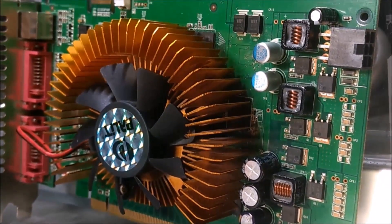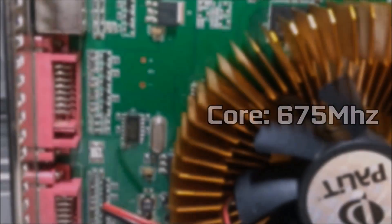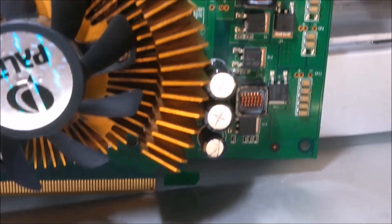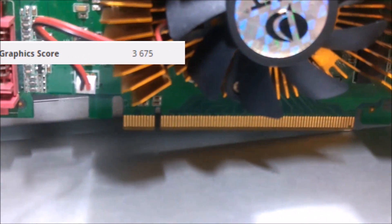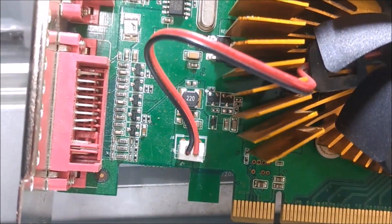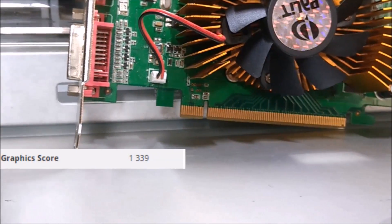The card has a core clock speed of 675MHz and memory clocks of 1010MHz — definitely not bad at all. To put this into perspective, it gave us a 3DMark score of 3675, compared to the 25p card which only scored 1339, so roughly double the score.